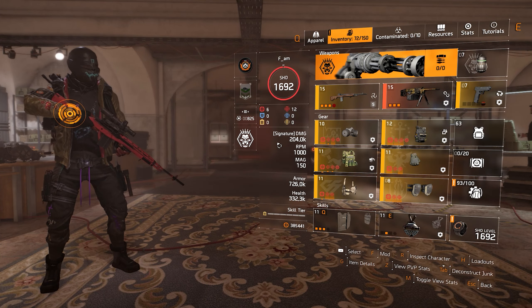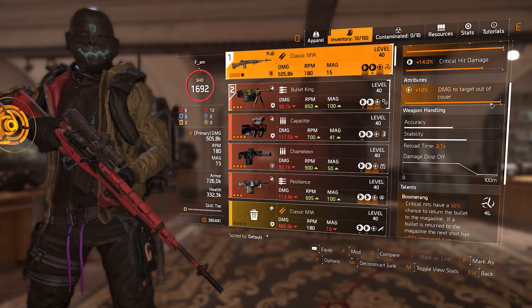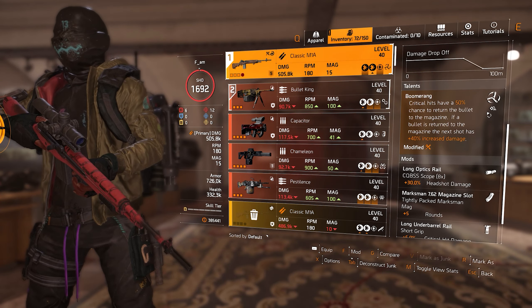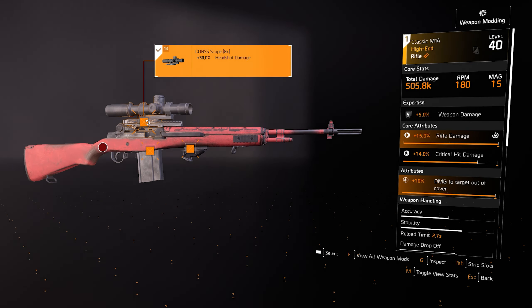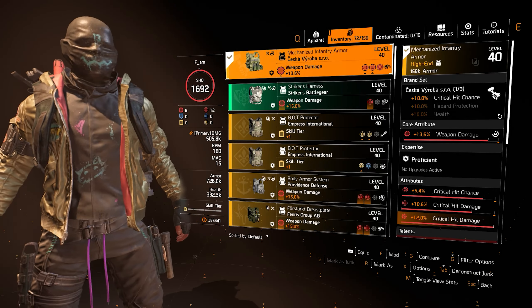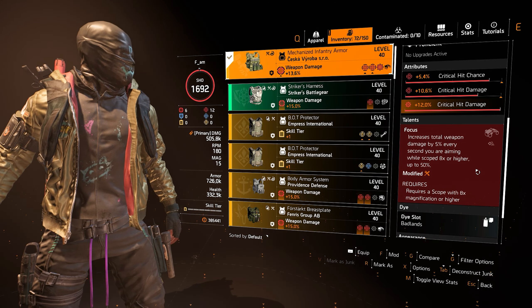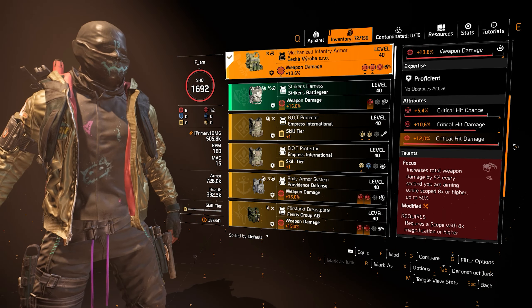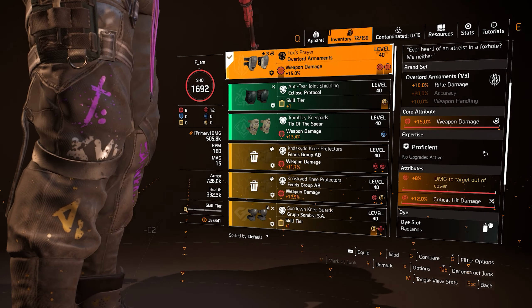For the first build we have an amazing rifle build that hits like a truck. The Classic M1A with Damage to Targets Out of Cover and the talent Boomerang. An 8x scope so we can use the Focus talent on our chest, which will provide us with 50% increased weapon damage. If you don't like playing with the 8x scope, you can always switch to Glass Cannon, which offers 25% amplified damage but lowers your survivability by a lot.